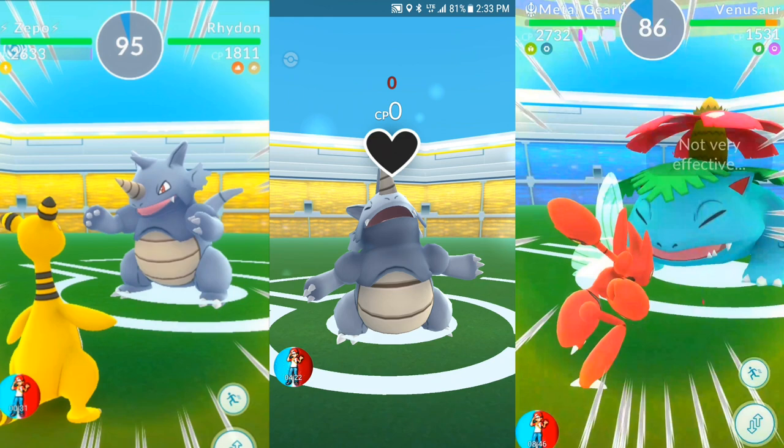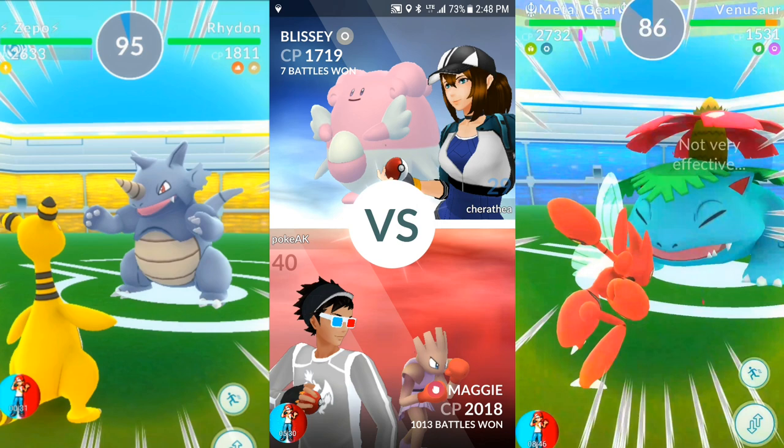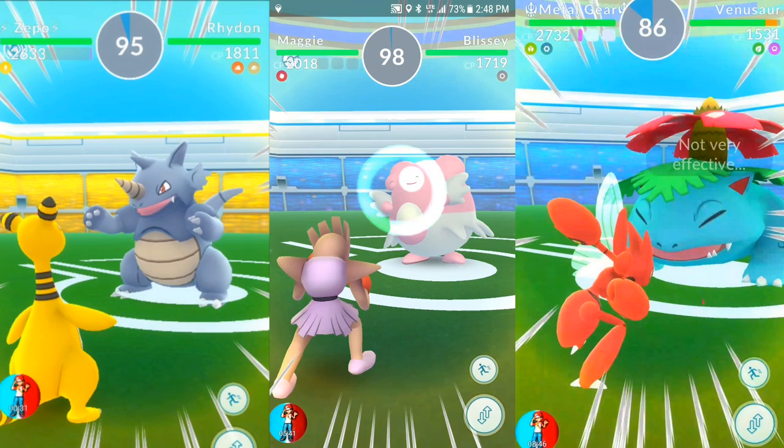Another move to look out for is Volt Switch when the Pokémon is defending — that is a tricky move to try to dodge. When you see a battle video where a Pokémon has Volt Switch in the gym, pay attention to how I dodge it. It was super tricky for me when it first came out, but I have it down now.